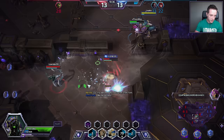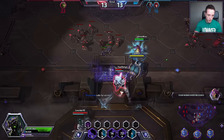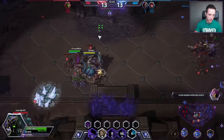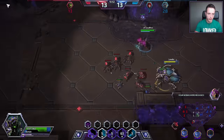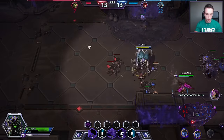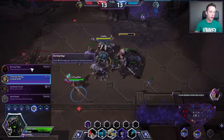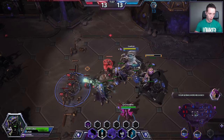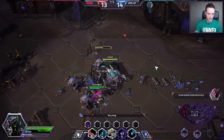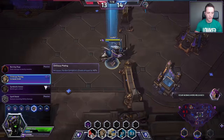We're going to go for Chitinous Plating — I would say that is your go-to strategy most often. If I really want to focus on more damage, I could go for Burning Rage. If I want more beetle focus, which is also a great option, I can go for Symbiotic Armor, which will basically give your beetles armor as well whenever you activate the W ability. But yeah, Chitinous Plating is great.